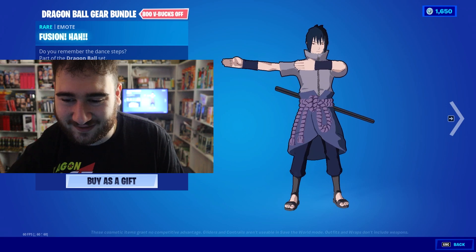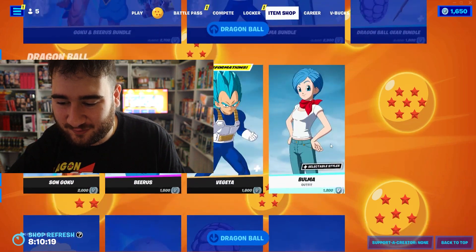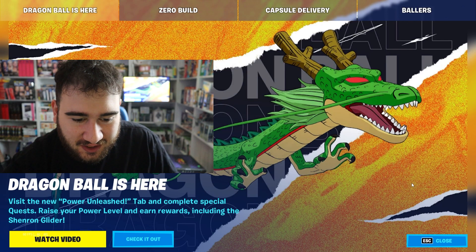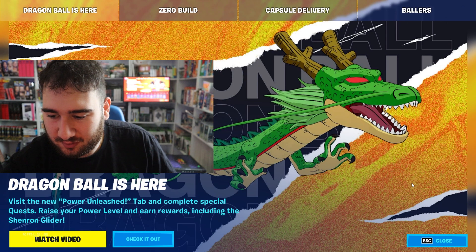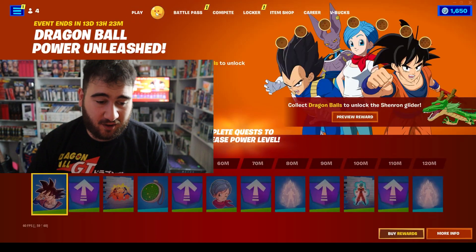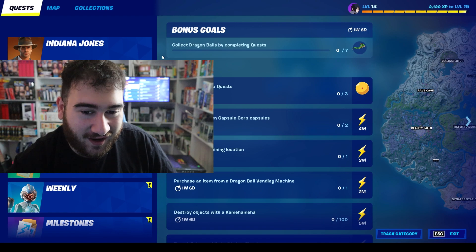That pack is 1,800, and the other pack is 2,300. Visit the new Power Unleashed tab, complete special quests, raise your power level and earn rewards including the Shenron Glider. How do I get the Shenron Glider? So here we have a whole battle pass and quests. Oh my god — Goku next to Harrison Ford — Indiana Jones.